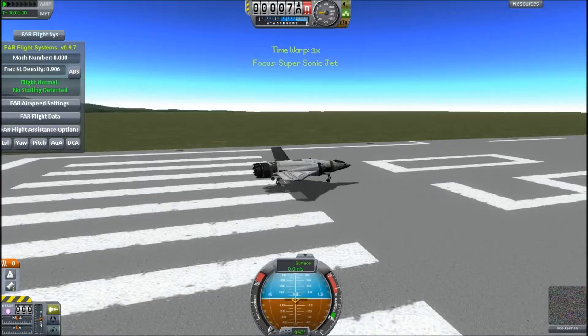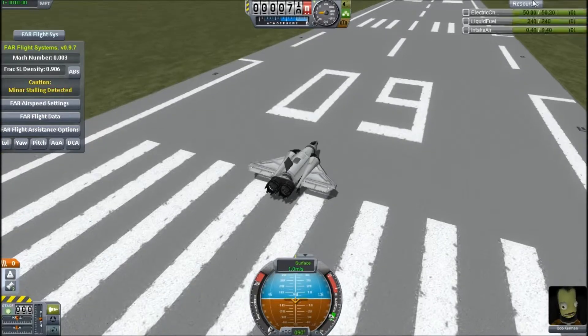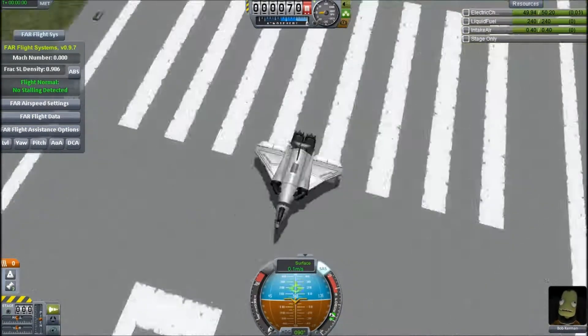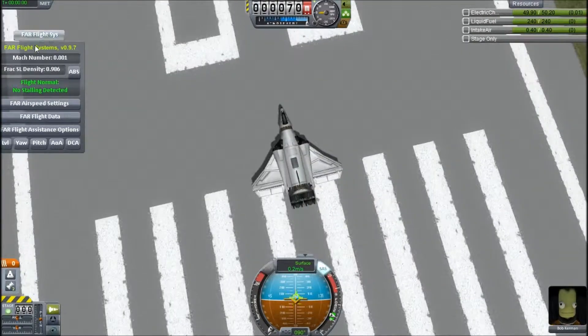Come on, you can do it! Okay, this is just the Mach number. Mach 1 is actually about 340 meters per second, but this readout is lying.